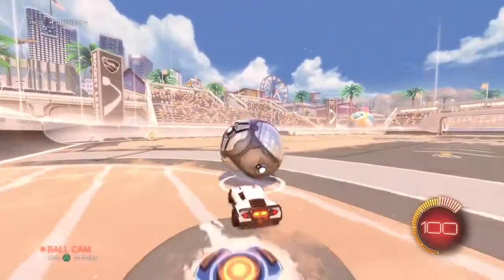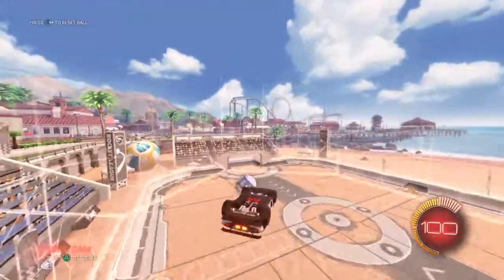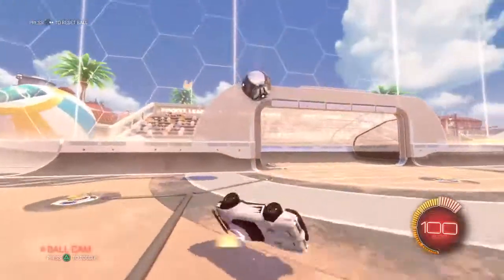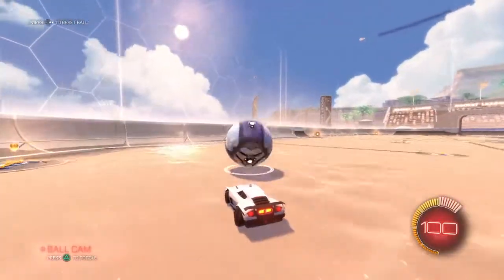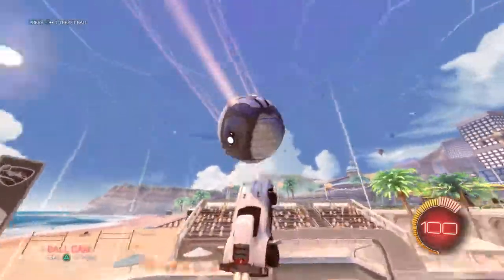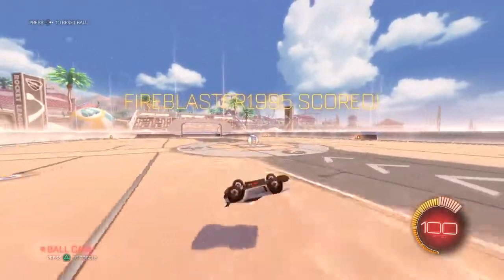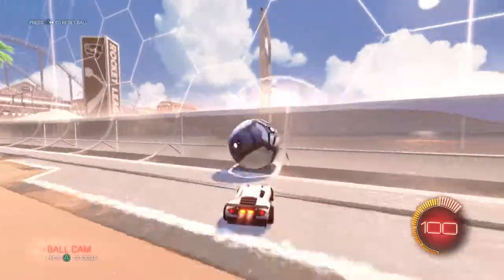We'll be doing a scene shot tutorial very soon. To recap the key tips: make sure that when you're jumping you go the same speed as the ball, make sure you're feathering the boost — just lightly tapping it — make sure you're staying close to the ball, and make sure you're single jumping, not double jumping.